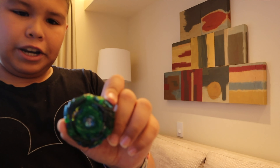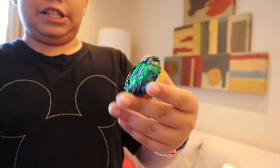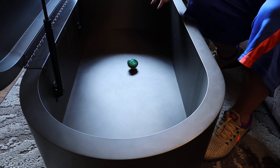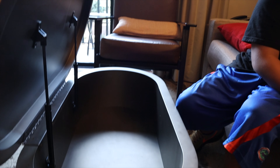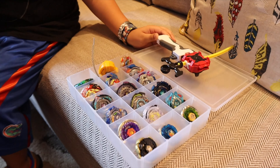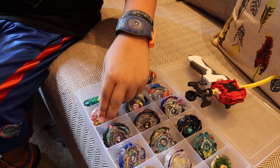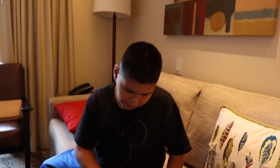So this is the Beyblade we got — it's a stamina type and also left spin. This is called Drain Fafnir. Every time you hit it, it drains people's power and gets faster. This Beyblade is crazy — you can just spin it with your hands and every time another Beyblade hits it, it gets faster and faster. You might have seen some of these Beyblades on my channel, like Lunar.